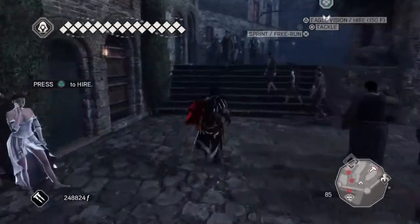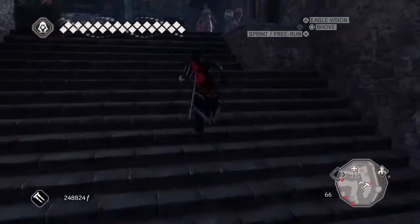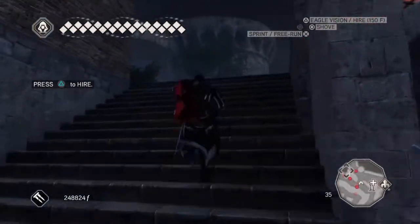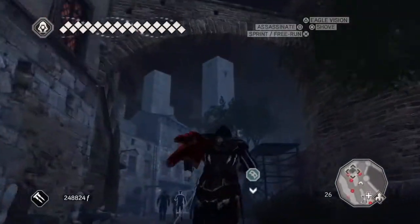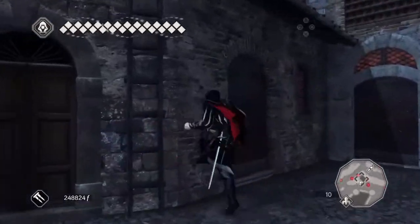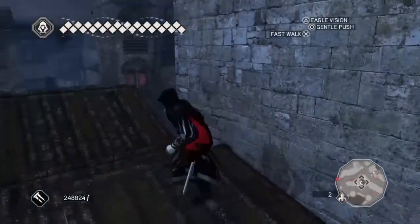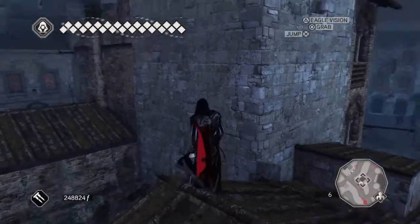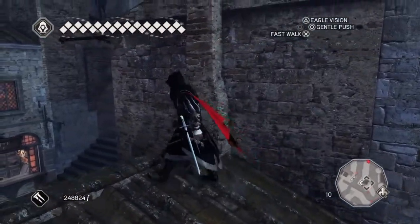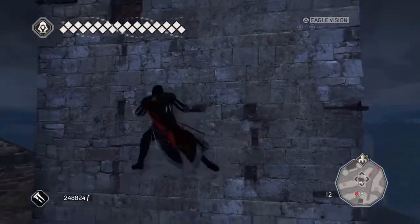Let's make our way there, up these stairs — sorry, up these stairs, turn to the left a bit. Up these stairs, there we go. We are looking for that building there, the one with the spikes all around it — the tower. But we can't get to it from here so we're going to have to climb it. Can't climb it from there either, so we're going to jump over to the other side. A little bit too high there — let's climb up here.